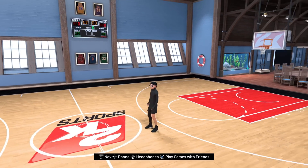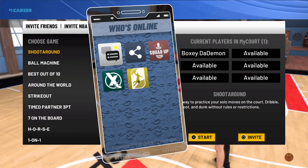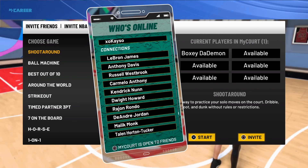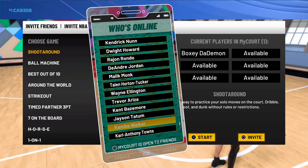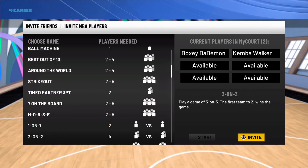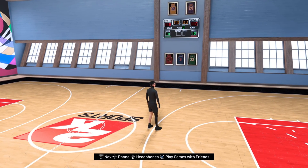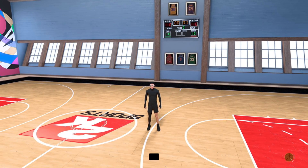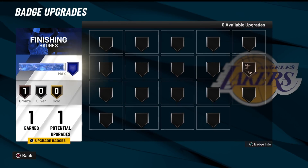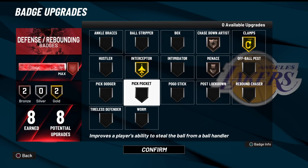First off, y'all just want to go into MyCourt to practice these moves. Invite somebody — my favorite person to invite to MyCourt is Kemba Walker because his defense is bad. You start a personal workout, but I'm gonna have to show y'all my badges first.